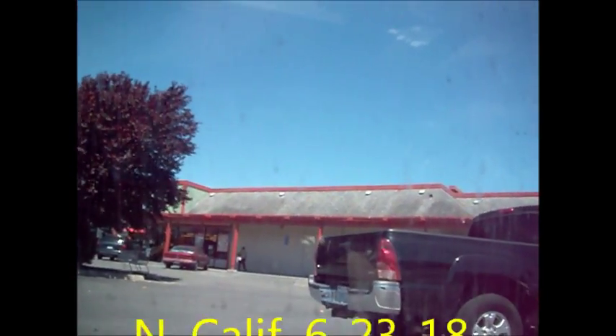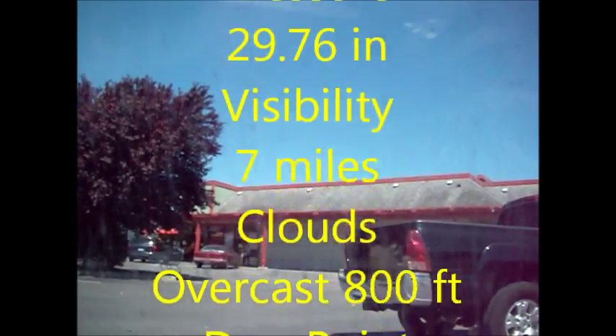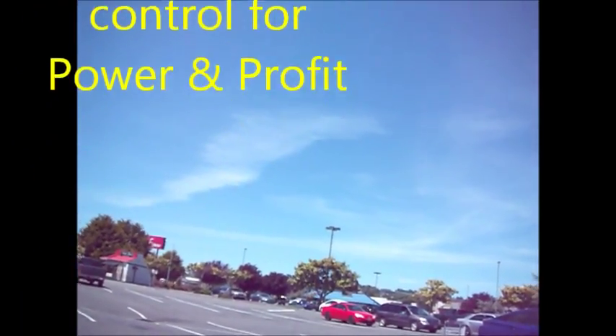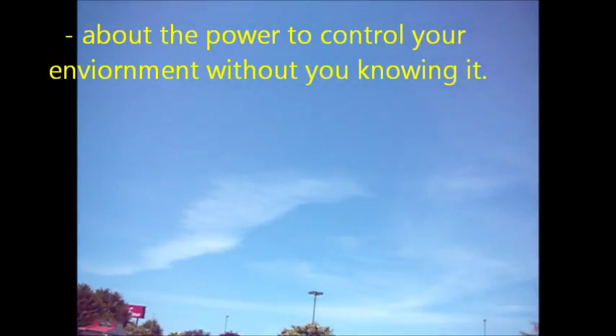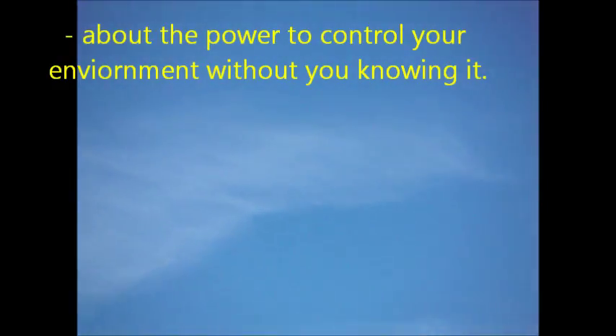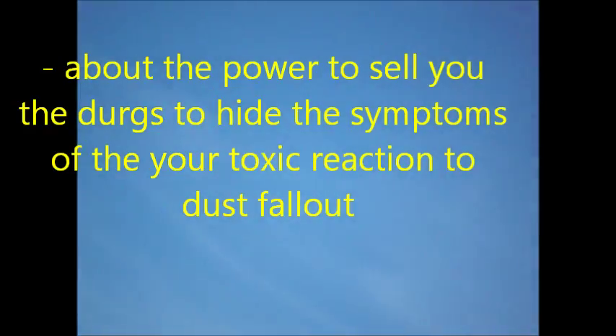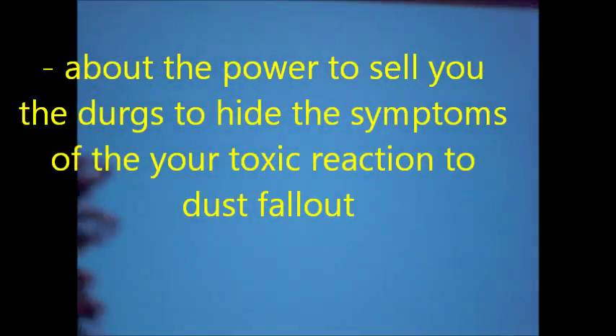Here we have Valley West and Arcadia, and we are going to look at some of the geo-engineered clouds. These are basically dust clouds — jet spray dust clouds — and you can see there's sort of a lining to them. They're just dust, typically made with barium, aluminum, strontium, coal ash, and various other additives like sulfur. There could be anything in the mix.